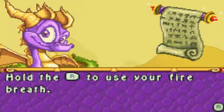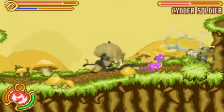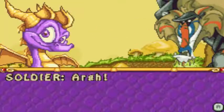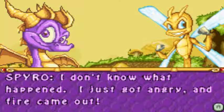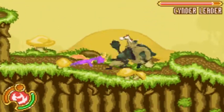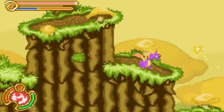Got you, you little gnat. Spyro, help me! Hold the R button to use your fire breath. Okay — cinder soldier. Yeah, cinder's an enemy in this game. Cinder leader — let's smack him around a few times. Fire doesn't really help. Thanks, Spyro — I thought I was a goner. You almost toasted me too. I just got angry and fire came out. Because you're a dragon. Now we got cinder soldiers everywhere — a cinder leader all of a sudden. These guys have so much health.